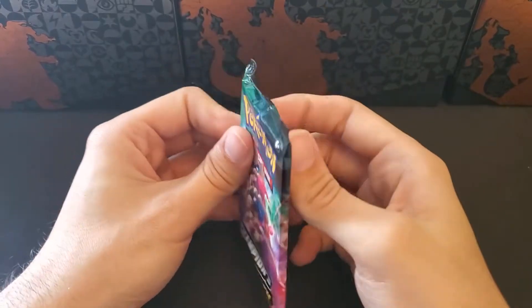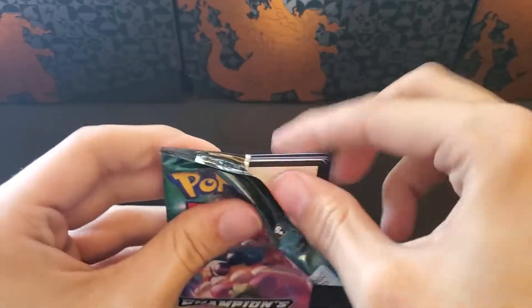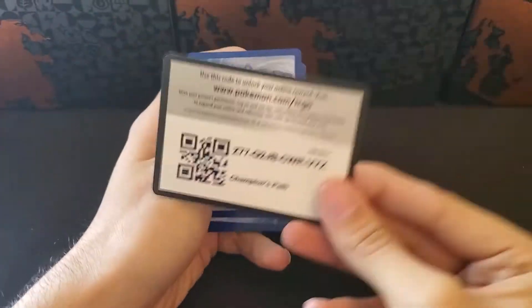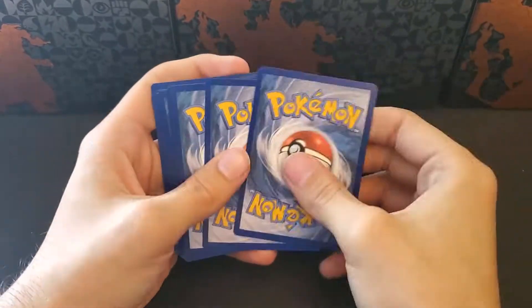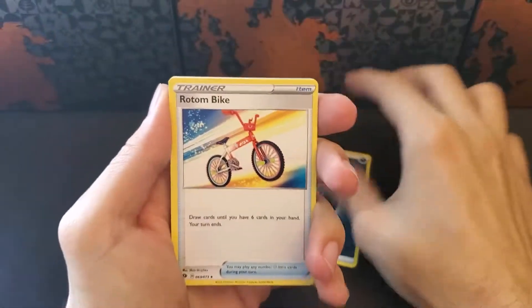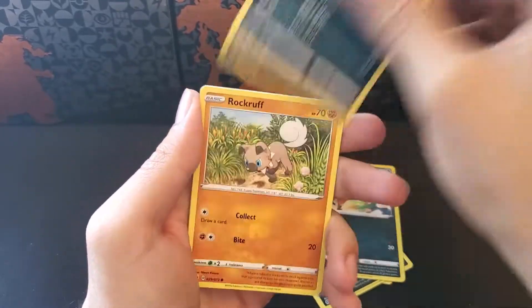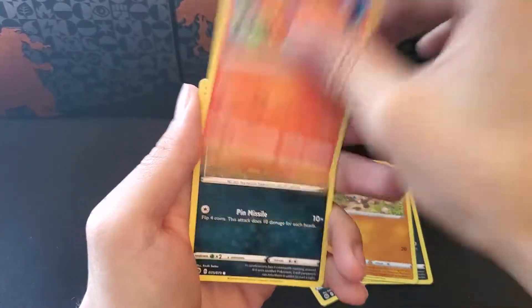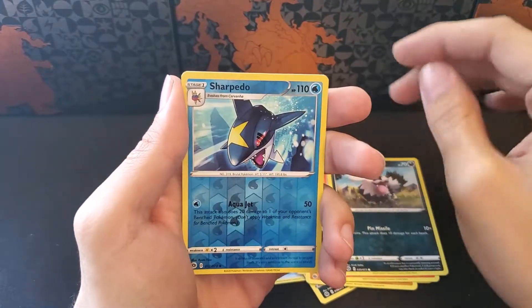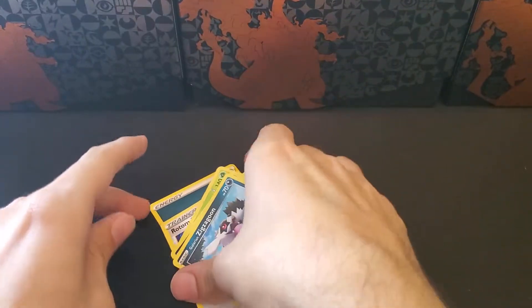Looks like we are down to 6 packs left. Let's go water. Rotom Bike, Beedrill, Absol, Nickit, Furloin, Rockruff, Vulpix, Galarian Zigzagoon, a Reverse Charpedo, and another Holographic Scrafty.